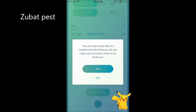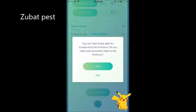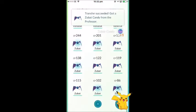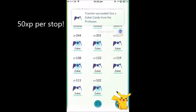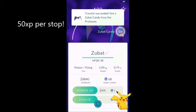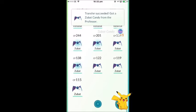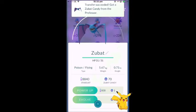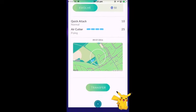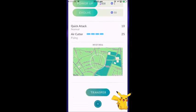Small tip: you do get XP for spinning Pokestops. Even if your inventory is full, still spin them — you get 50 XP per spin. With a lucky egg active that becomes 100 XP. It all adds up: every two Pokestops is 100 XP, every ten is 1,000 XP. It's all math.